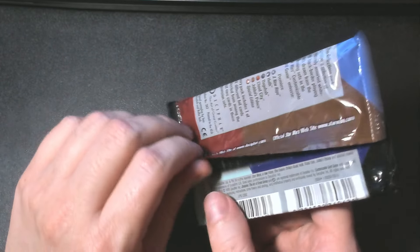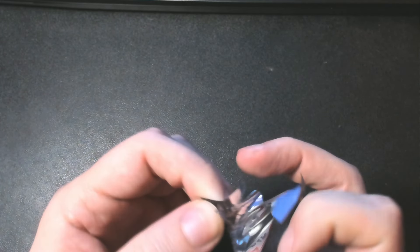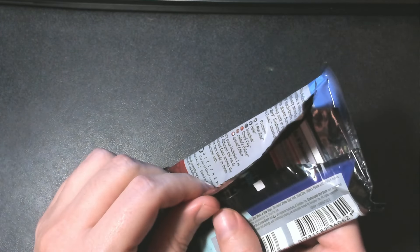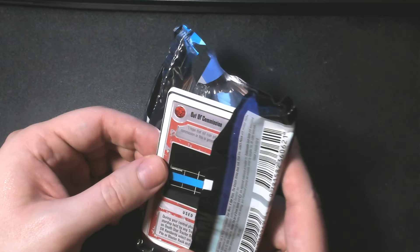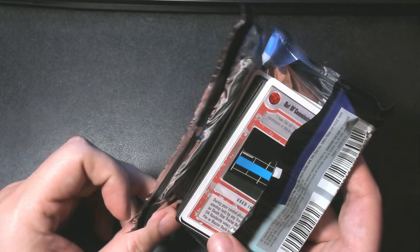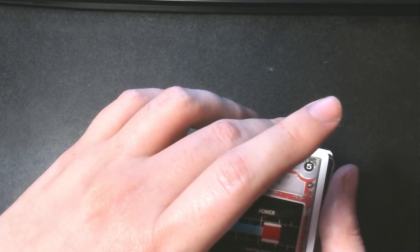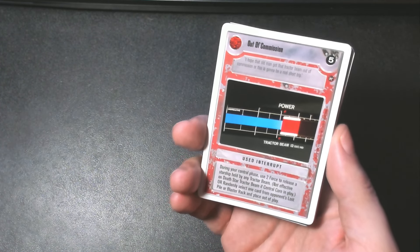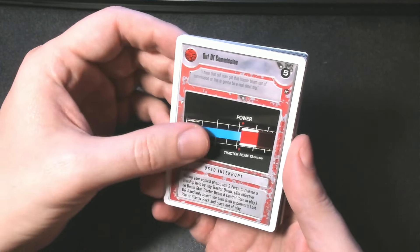So the Reflections set was essentially Decipher's way of — not quite reprinting, but getting rid of a huge excess. This is a really loose pack. A lot of room to move around inside of here. But it was their way of essentially getting rid of a ton of their overstock of some of the older sets, and then they did something new with the foils — they would just randomly put a foil from one of the past sets in here. I don't know what the pack trick is, so we're just going to go really slow and anticipate that foil card.